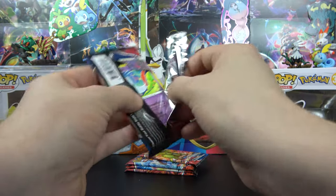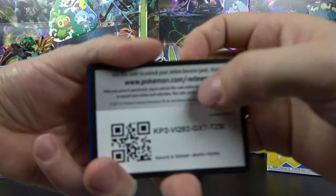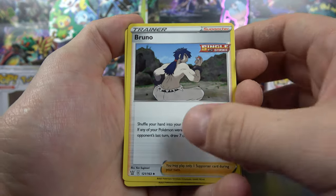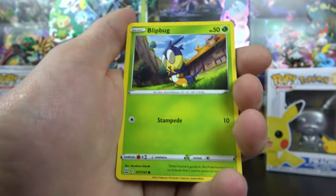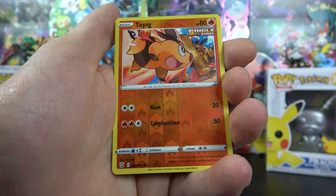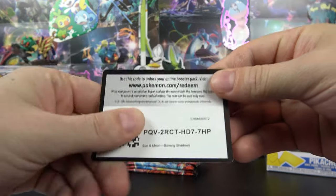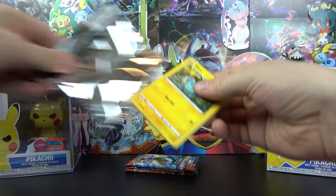Hopefully we can get something huge. I know there's some cool secret rares in this set that I'm looking for. We'll give you guys a code for this. We have a Carkol, Golbat, Chimchar, Rolycoly, Blipbug, Frillish, Cubone, Tepig is the reverse, and on the end a Marowak with a water. Have you guys been able to get any Battle Styles? It seems like it hasn't been as bad lately — maybe I'm just getting lucky.